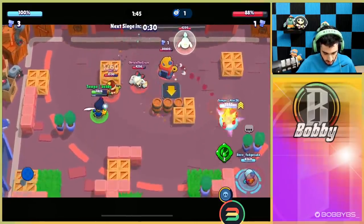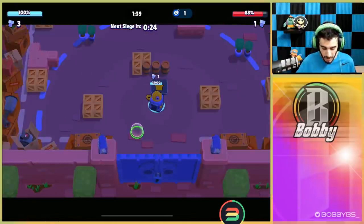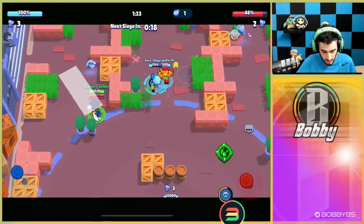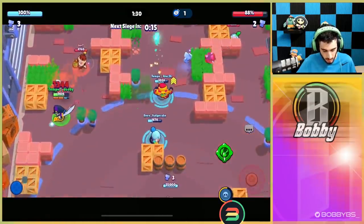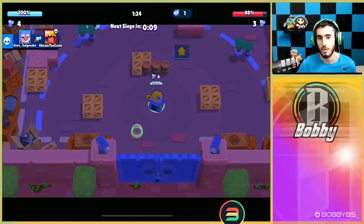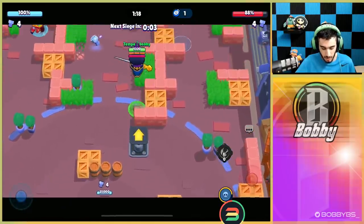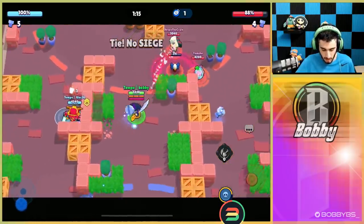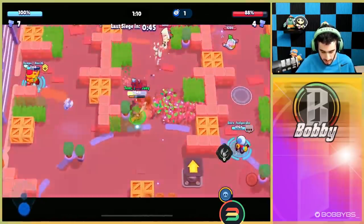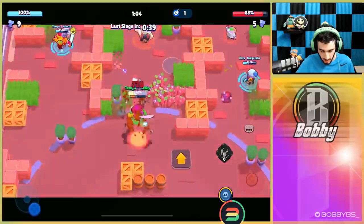Our main target here is just to collect bolts and wreck havoc. We can't really do safe damage to their base, but what we can do is try to kill their defenders. It doesn't really matter if we die - we're just going to try and kill them. We hit a box twice which is awkward, but we stay alive. So far pretty good, just chilling on the side trying to get bolts. There's no way a Sprout can kill us, so we're doing pretty well.